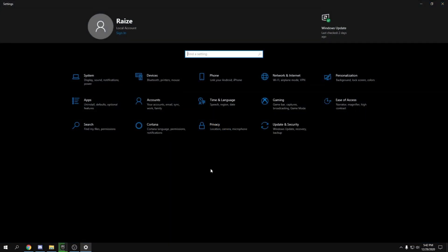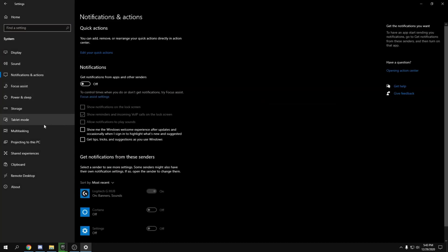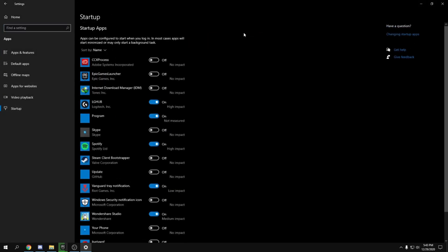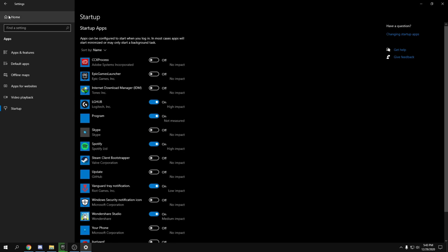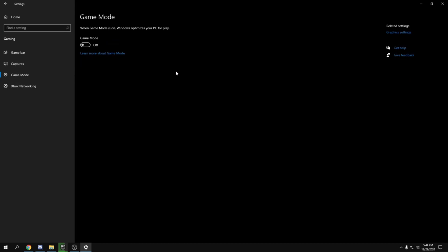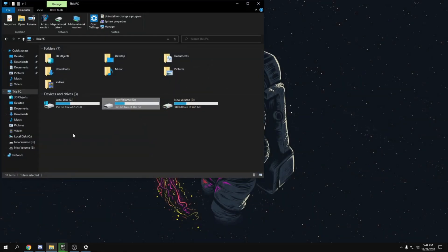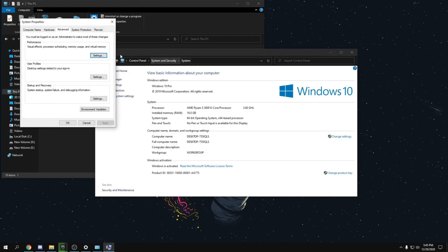Once that's done, go to the Windows Settings, go to System, then Notifications, and turn all notifications off. Go back, then go to Apps, head over to Startup, and disable all the startup apps you don't need. Turn off most of the unnecessary apps. Then go back and go to Gaming — turn Game Bar off. For Captures, turn it off, though you can toggle it and check your in-game performance to see what's best for you.